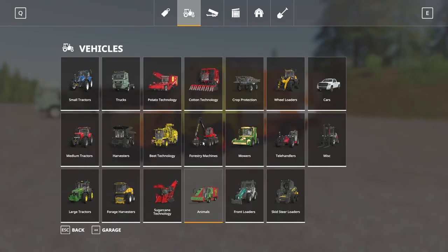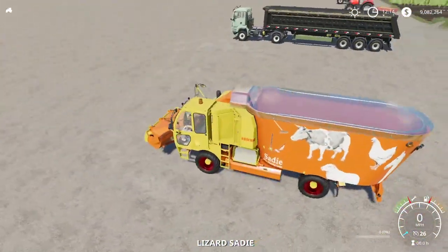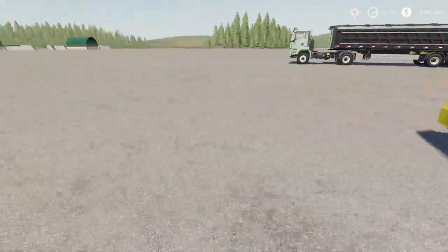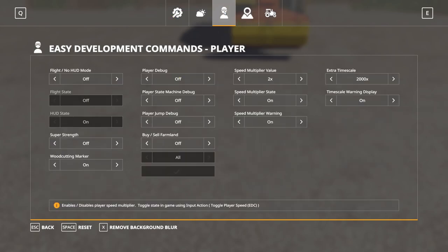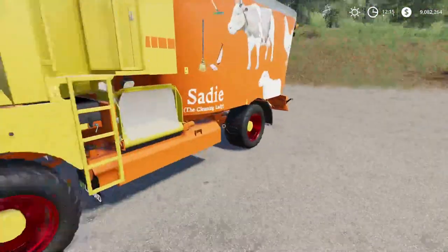I'm assuming since it'll take everything, we probably can put something out here. Maybe wood chips? Yeah, wood chips aren't something you typically have on the ground. We'll get in here and everything starts up fine.